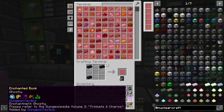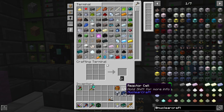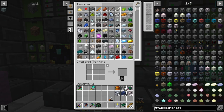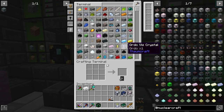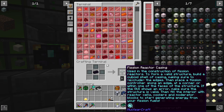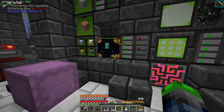We have all our required materials. There are 150 casings needed — big oof. We need to make more tough alloy, which means we need a lot more lithium. With two stacks of tough alloy and all the ferroboron steel, let's see how many casings we can make. That's only 84 — we need a lot more.